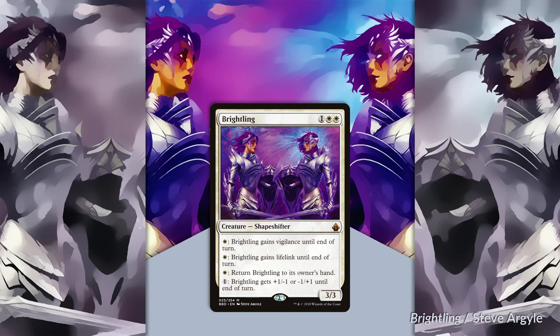Despite its modality, the mana-specific abilities combined with its extremely low power make this the yucky ducky of white. It represents some of the very worst white has to offer in my opinion. Maybe it has application as a sideboard slot against certain matchups, but even then I really don't like this card and I am very unhappy with its inclusion in the cube. I can't wait for the iterations forthcoming where they finally take it out.